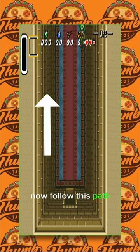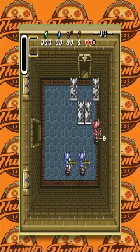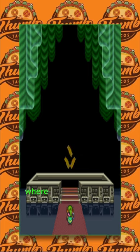Now follow this path. And then you can see me crossing the screen here on the bottom and go up the rest of the way. Eventually you're going to get to the end scene where you'll be able to touch the Triforce and make a wish.